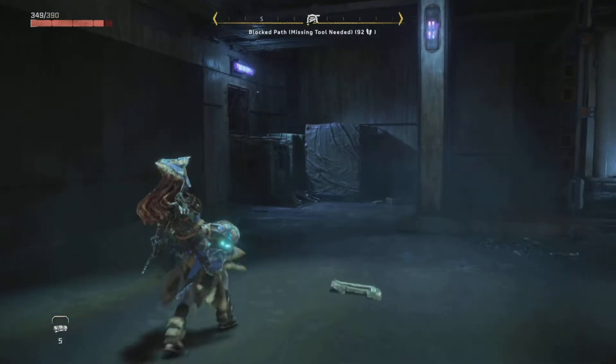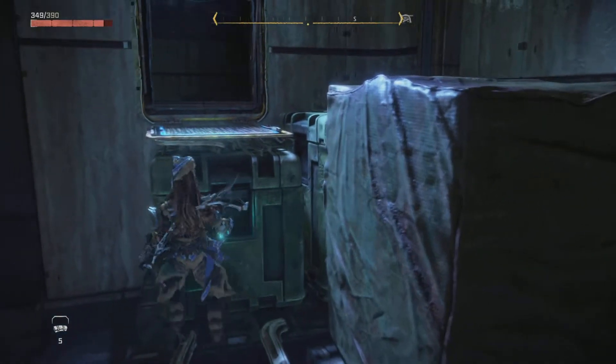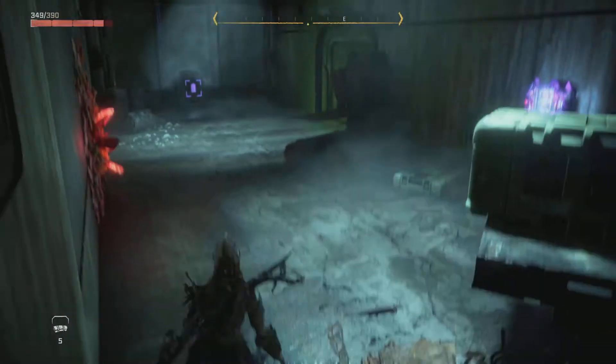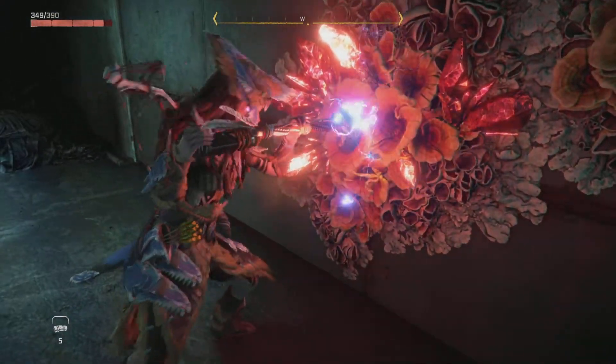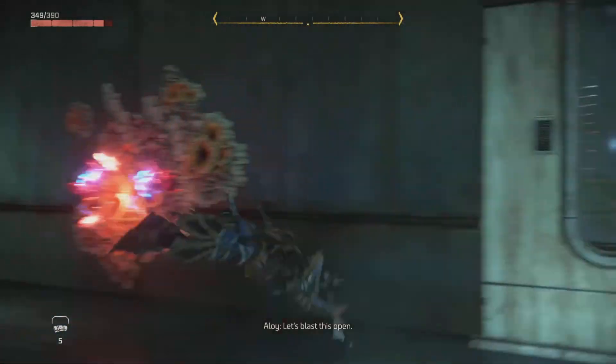From there you explode the wall — I'm gonna show you everything how to do that. It is kind of confusing and like I said it's a puzzle. There was also a key component to one of those things; it's pretty easy to figure out but this one was kind of tricky, so I thought I'd make a video about it. Once you enter the vent, destroy this wall.